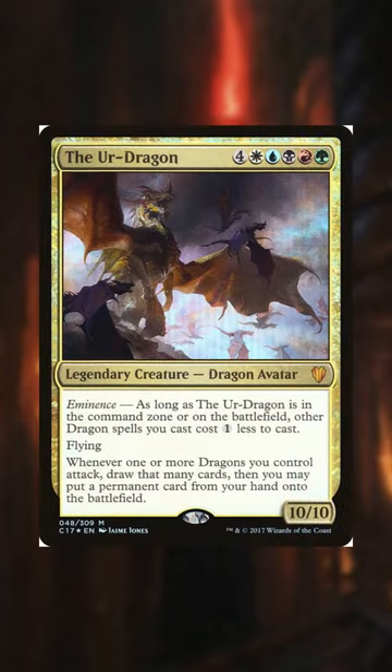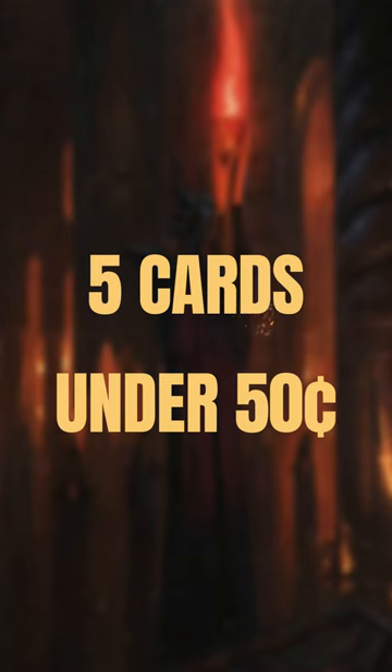The Ur-Dragon is being reprinted in Commander Masters, and you feel like now is the best time to pick one up and finally build it, but you don't want to break the bank. Well, it just so happens I have five cards under 50 cents you should consider.